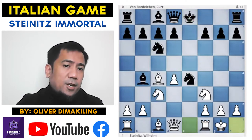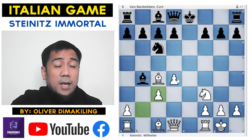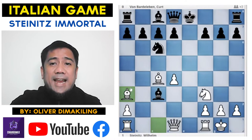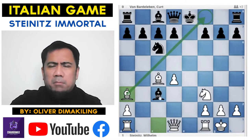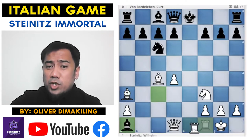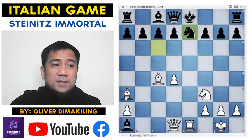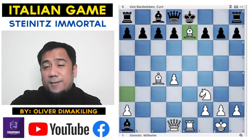And if you capture with Knight takes on c3, now if you try to be greedy and take on c3, there's Bishop a3, not allowing Black to castle. Now let's say Black doesn't mind and tries to take the rook — there's Rook e1 check. What do you do? If you go back to Knight into e7, Bishop takes e7, and it's going to be winning for White.